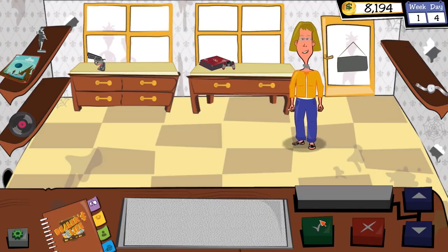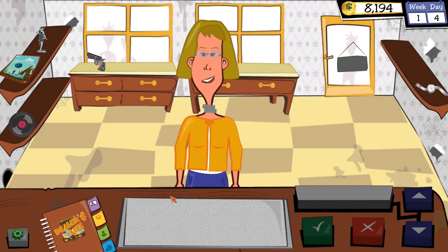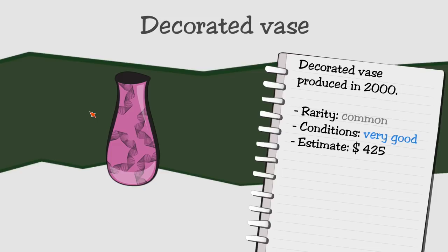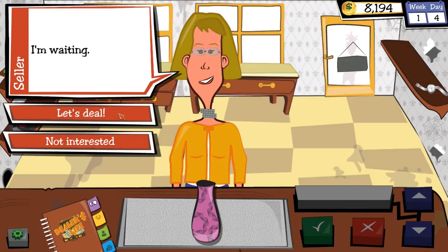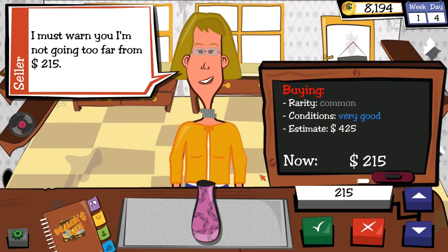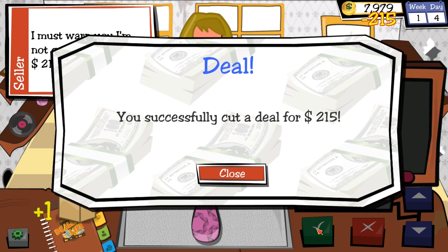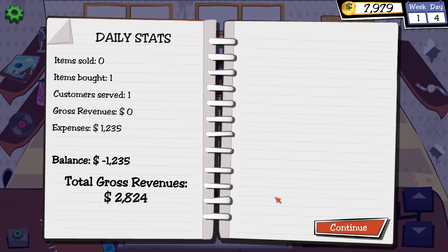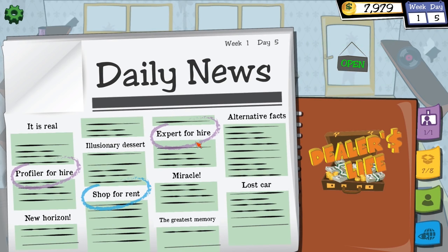Everything's fine. A customer walks in smoking — there's no smoking in my shop. Katie wants to sell a vase in very good condition, estimated at $425. She wants $215. I'll take that deal. Then another customer: an expert for hire appears but I can only have one staff member, and a new shop for rent.